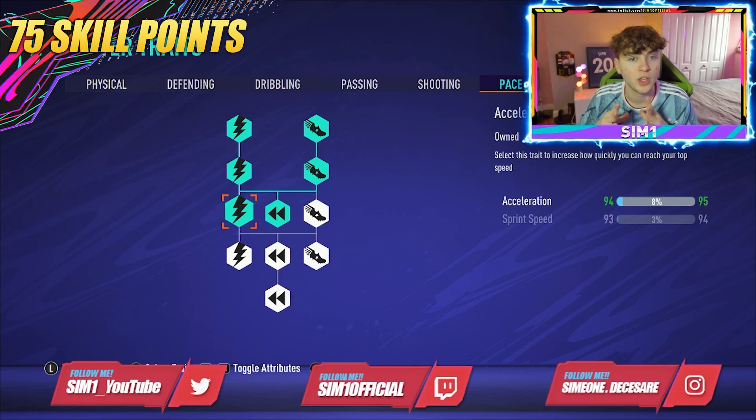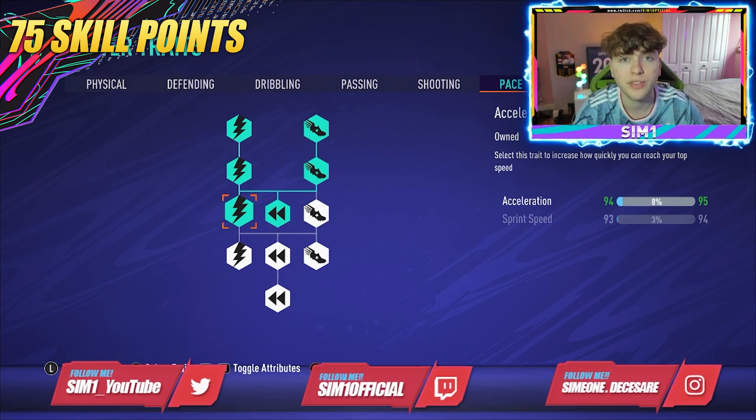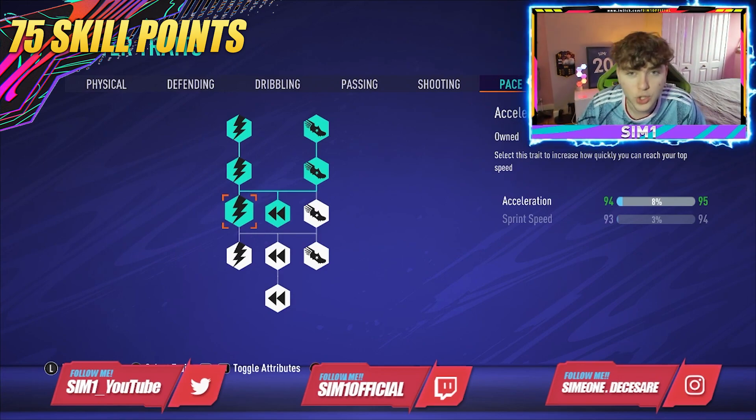That gives me 94 acceleration and 93 sprint speed. For you guys it'll be around 89-90 acceleration and 89 sprint speed. That is what you want to apply if you have 75 skill points or less.